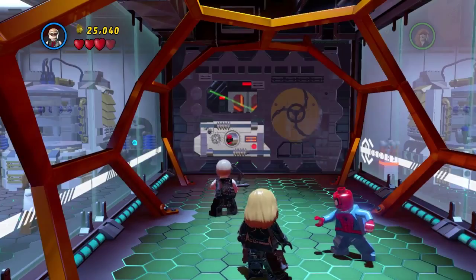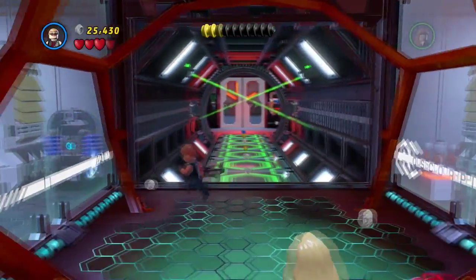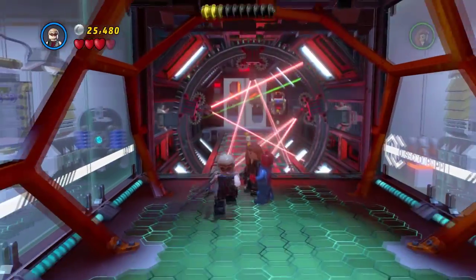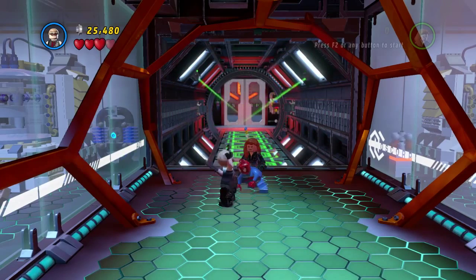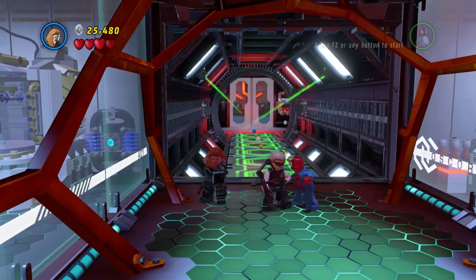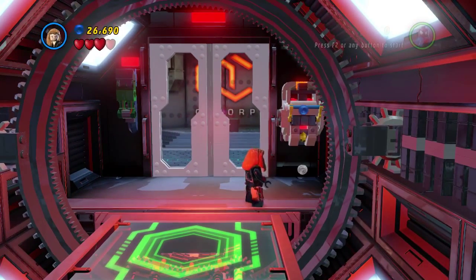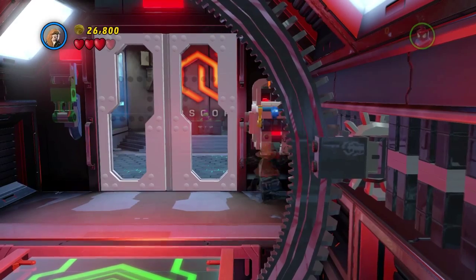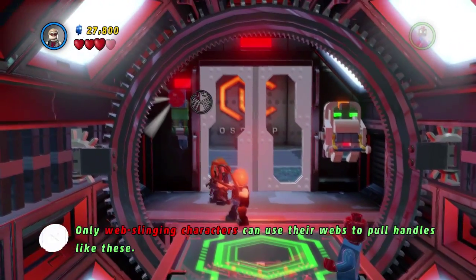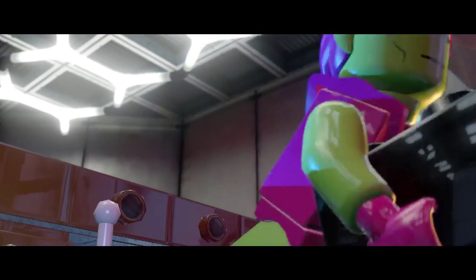I'm going to die, aren't I? Can I destroy the cameras? Run away, run away, run away. This is bad — is there anything over there I can shoot? There must be a way to get past. Let's go invisible. I did not even realize that was a switch, but okay. You're technically a web-slinging character — you can shoot rope arrows. Hello sir. You have company.